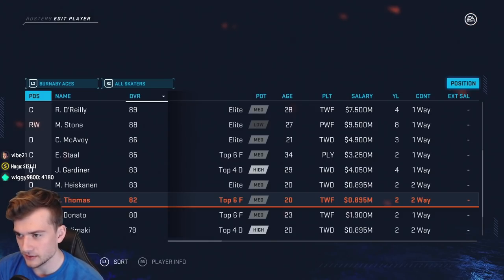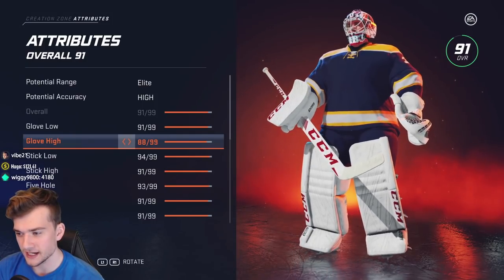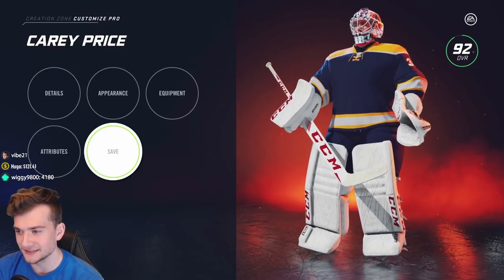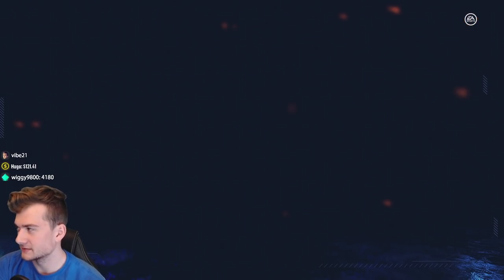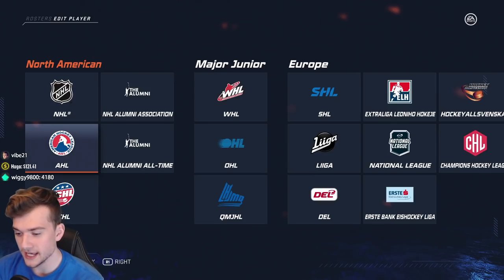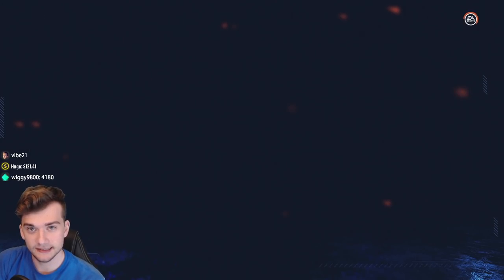Now let's do Carey Price — he gets one boost because of the insert card. Maybe glove high we should work on. That's it — he gets one boost to his glove, and then that's it. Hopefully that helps him out a little bit and gives him a slightly better season.